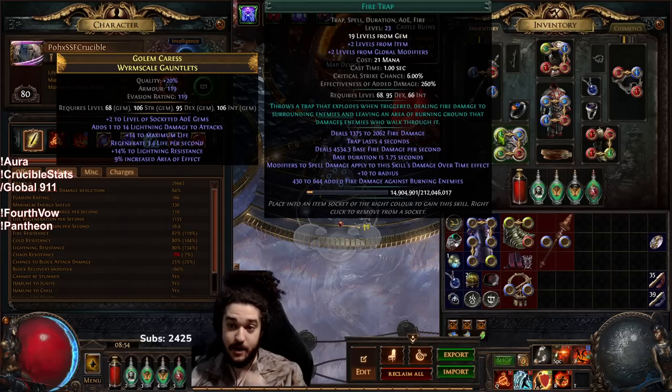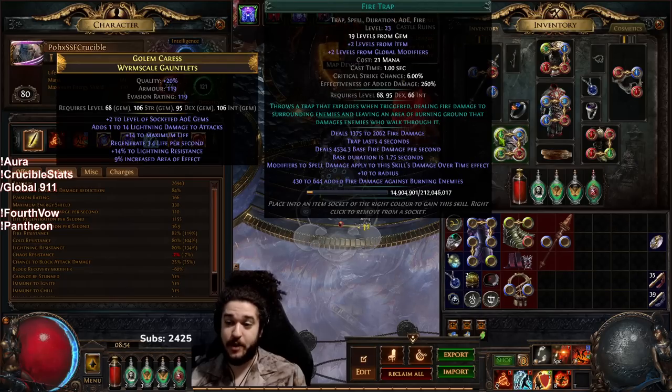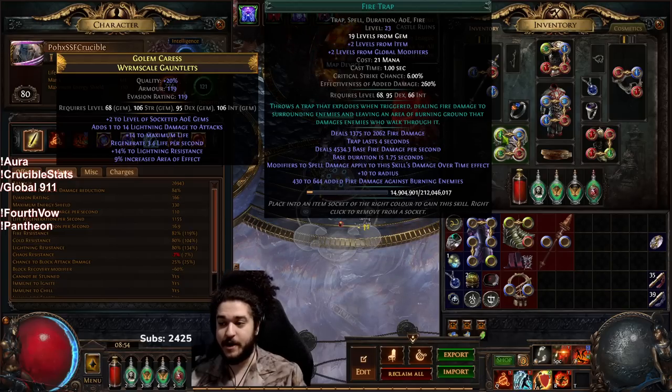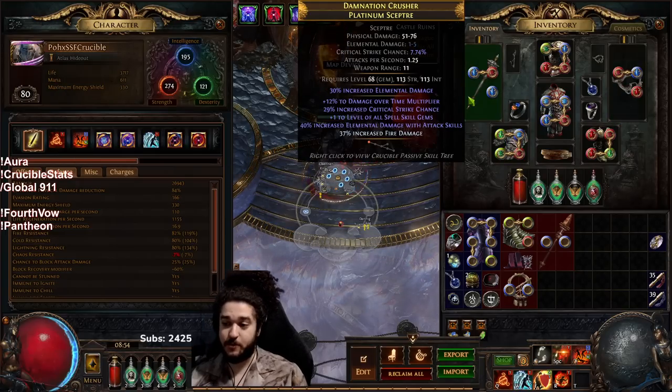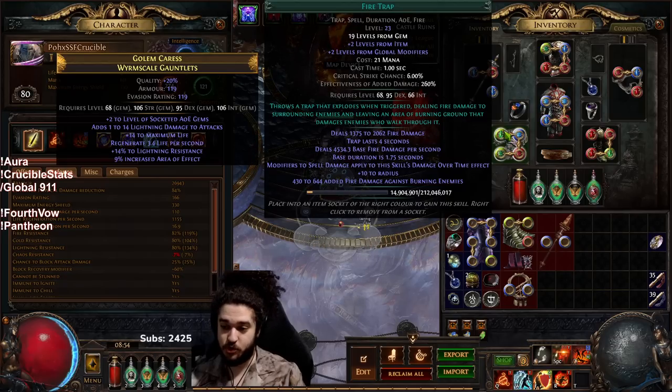Right here is where my Fire Trap is. Normally I would put my RF here, but because it is an armor-evasion piece it's unlikely I get the right colors and I don't want to spend that much currency this early into gearing. So I just put Fire Trap there with Combustion, Life Tap, and Trap and Mine Damage. You can see the Fire Trap is level 23 — it's base 19, but it gets plus-two from global modifiers: plus-one from the shield, plus-one from the weapon, and then plus-two from the gloves themselves.